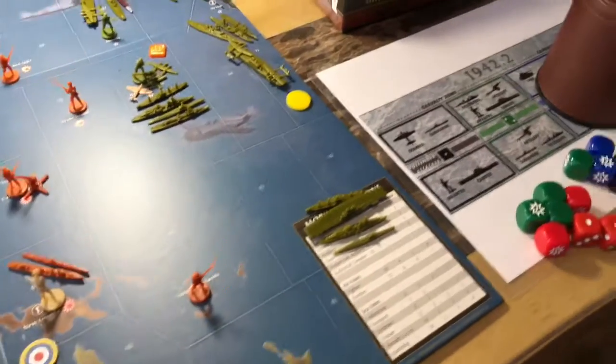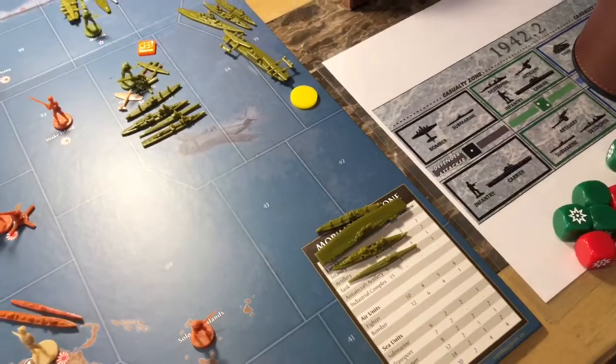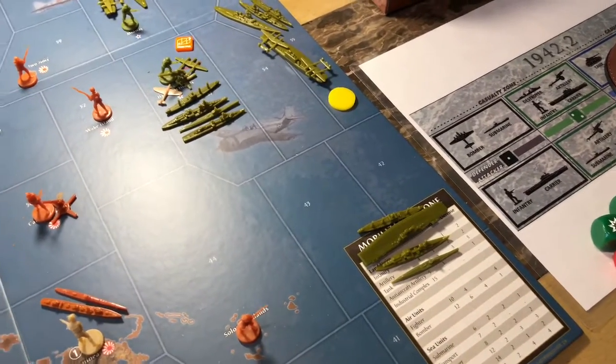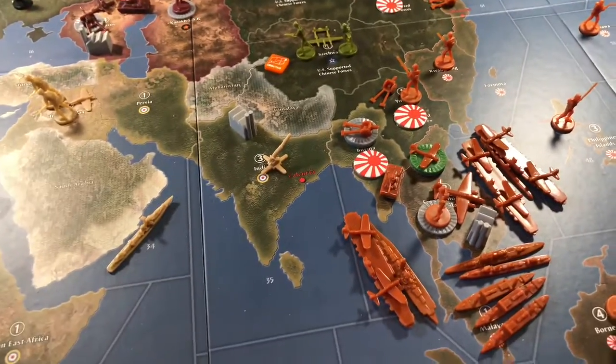The purchases for the US this turn are going to be one transport, one aircraft carrier, one cruiser, and one submarine — all sea units. There are going to be no combat movements this turn, only non-combat movements.